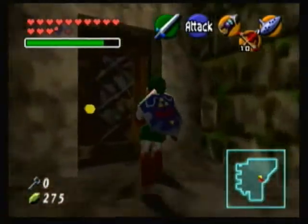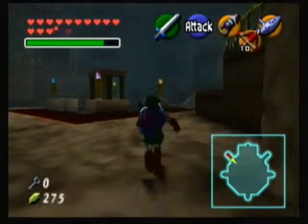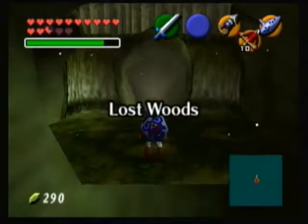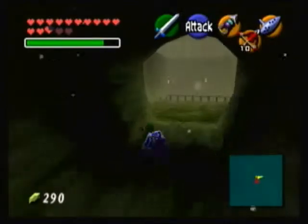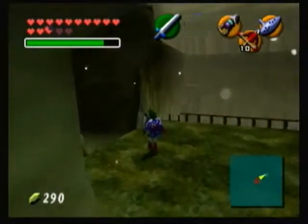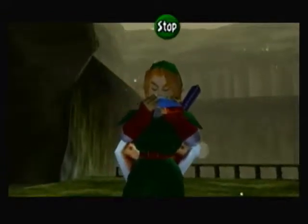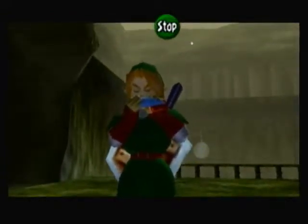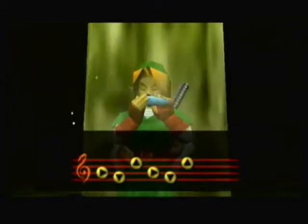I feel like I almost just heard another one. The next Skulltula we're going to find is in the Lost Woods, so I'll meet you there. In the Lost Woods, if we go right — wait, wait, I fell for this trick before. Make sure that it's nighttime, otherwise you cannot get this Skulltula.